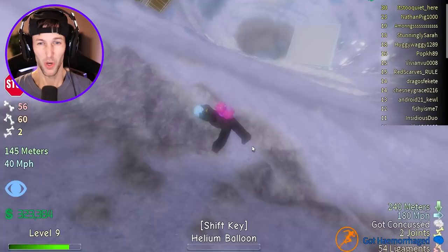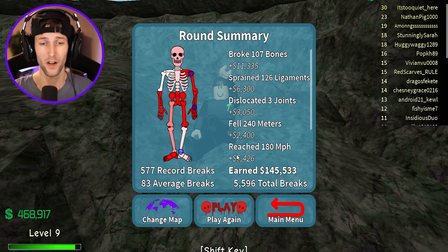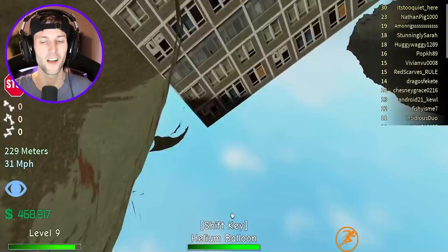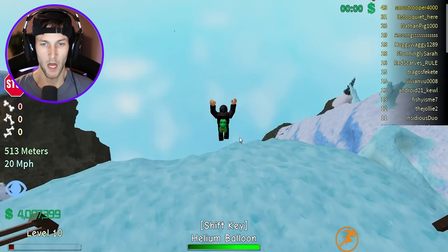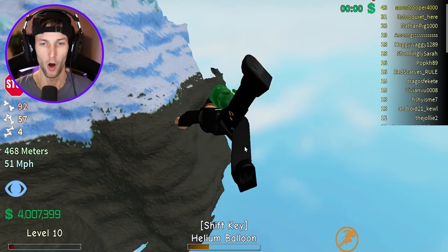Oh no, we're gonna actually hit a building — or we're gonna miss it. Oh, that one hurt! I'm seeing purple — Spike the dinosaur is all purple now, it's just black and white. I can't even tell — are we breaking enough bones? It says over 100. We got 11,000 bucks — pretty good. The helium balloon did cost me 10,000. I'm only gonna use it if I absolutely have to.